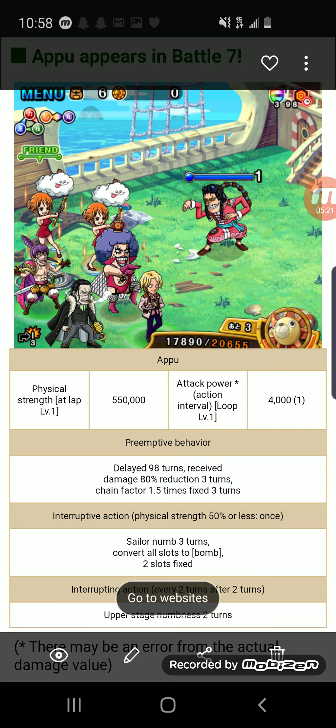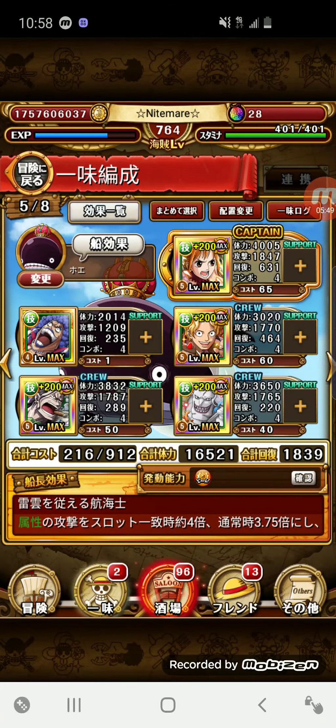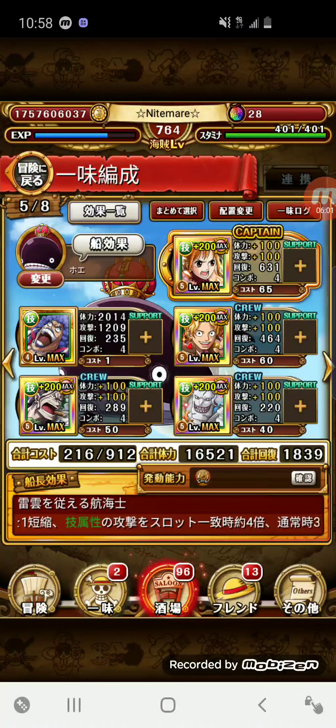Next team is against Apoo. He has a delay immunity for 98 turns (which doesn't matter), then reduces damage by 80% for three turns, and slaps a 1.5x chain lock on you. The team I'm running is Nami, Croc, Raid Ivankov from the new Fortnite, Sabo, and Kalo Hody. They put Cracker on their team because he removes chain lock and chain down and gives a full burst of matching orbs, but I want to see how short the cooldown is for Croc on the treasure map — if I can just use Croc on stage six, he'll have his three-turn 2.5x chain lock up.